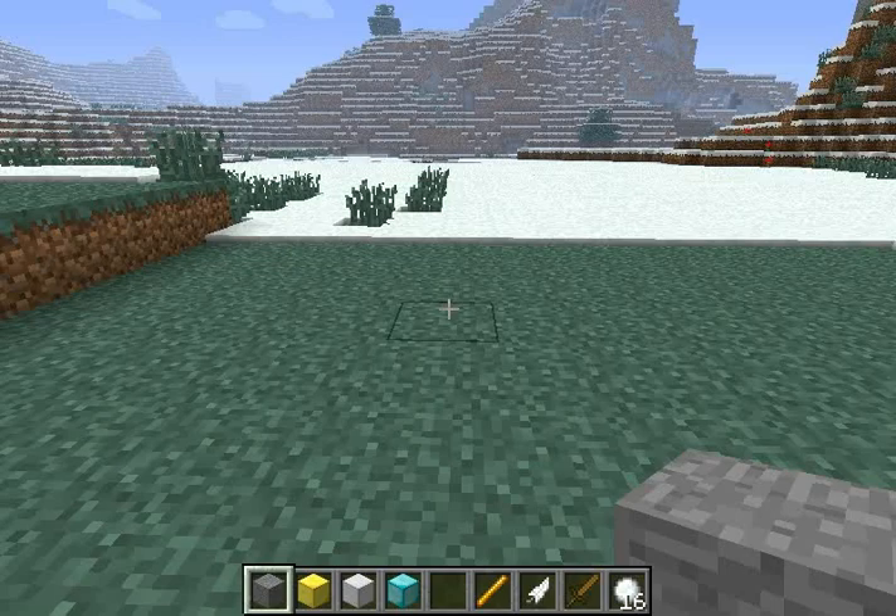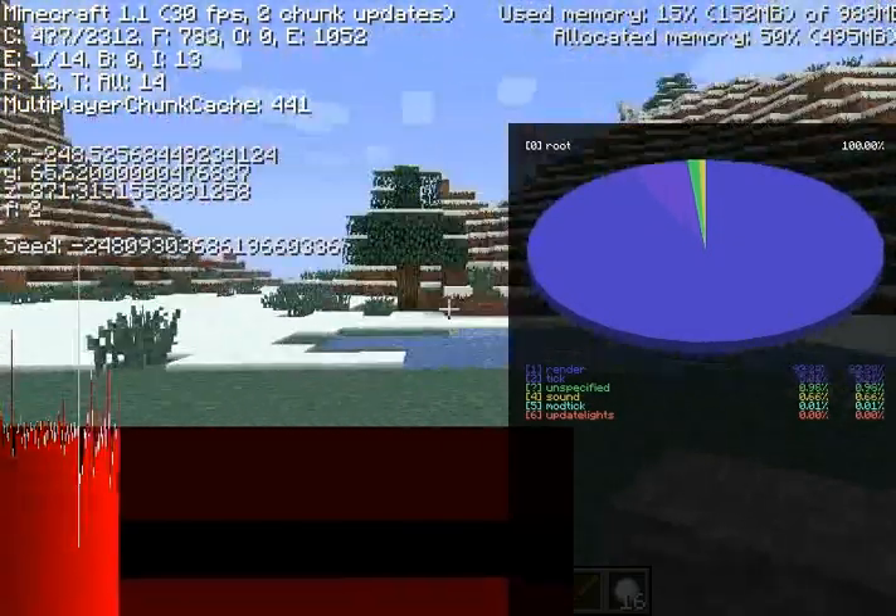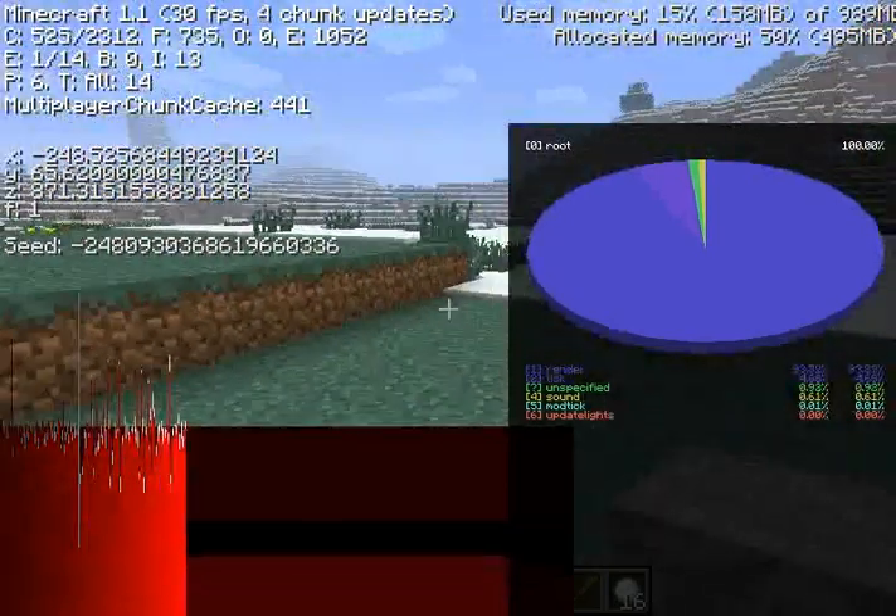Another way to check is, if you press F3, under X, Y, and Z is F. As I turn around, F changes. When F is 1, I'm facing the right way.